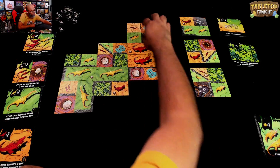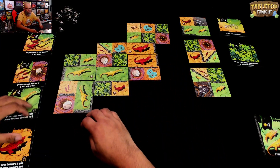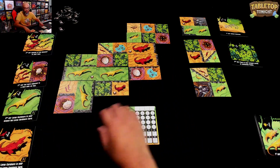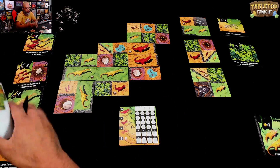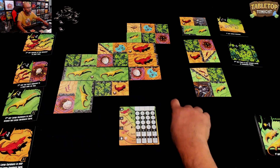Let me count to make sure — one, two, three, four, five, six, seven, eight, nine, ten, eleven, twelve. The game is over — pretty quick game! Now we go to scoring. Let me get the score sheet. Game end feeding: first you resolve tar pits — any tar pits? No, I covered that one.